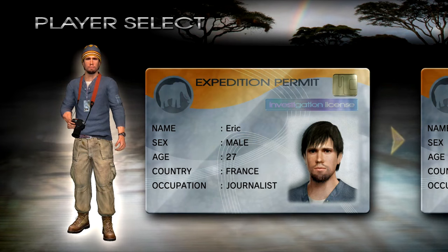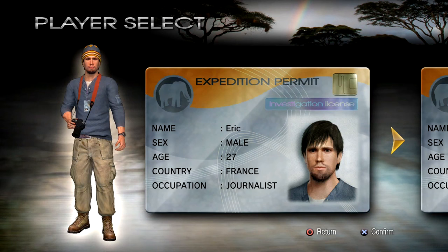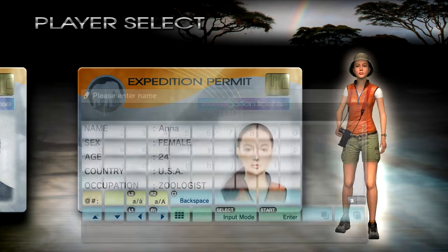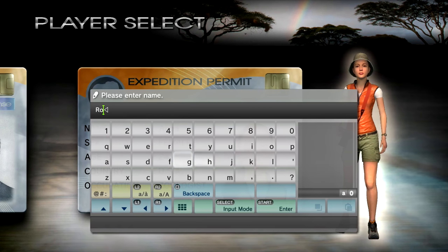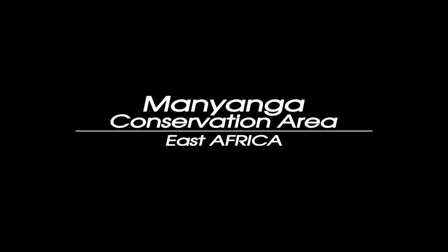Am I going to be a boy or a girl? Oh, look, he's from France — Eric, male, 27. I'm actually going with Anna; she's from the US. The guy is a journalist, I didn't realize that. Anyways, we are gonna call ourselves Robin. Not that she really looks like a Robin, but you know.